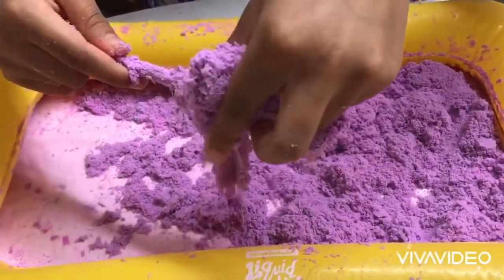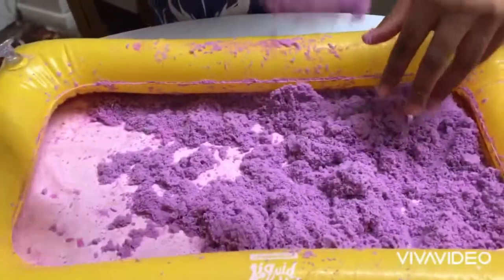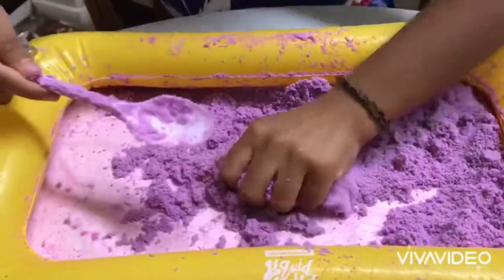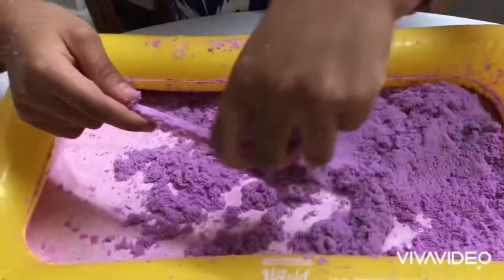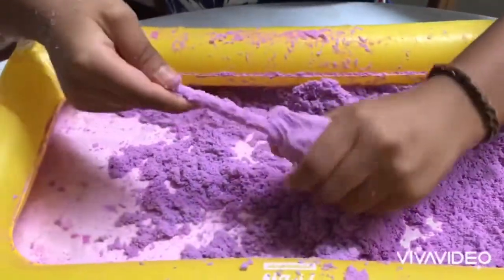Now, gently put it down like that. You get this. But also, if you get loads of slime and put it up like this, and get some extra slime and put it up like this, you get like a bar.